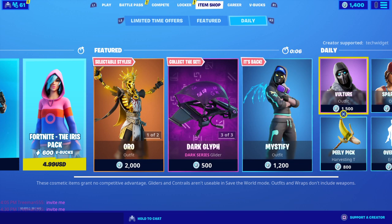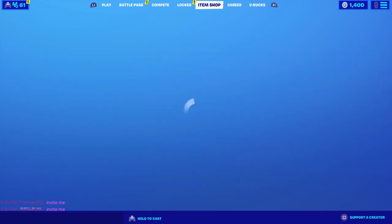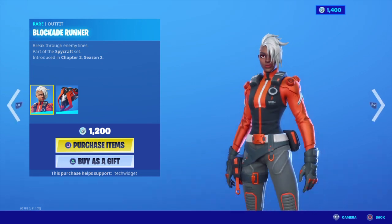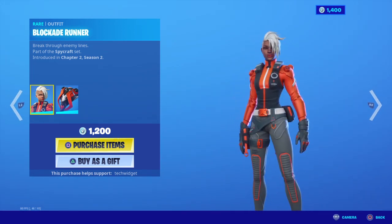Let's see what we have today in 5, 4, 3, 2, 1. Let's see guys, let's see what we have today. We have the new Blockade Runner, it's an orange jumpsuit, it looks nice.